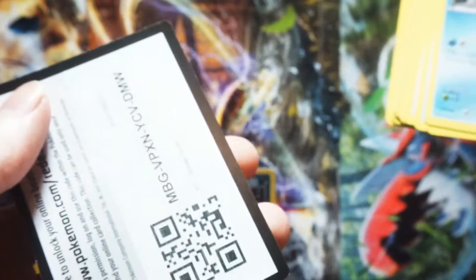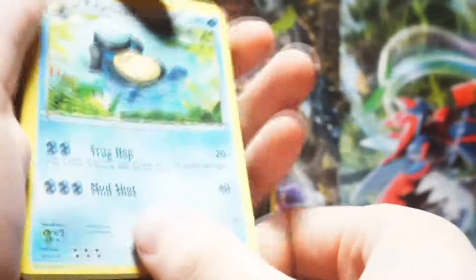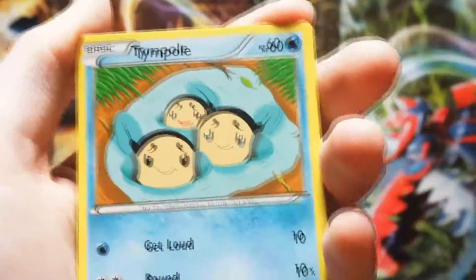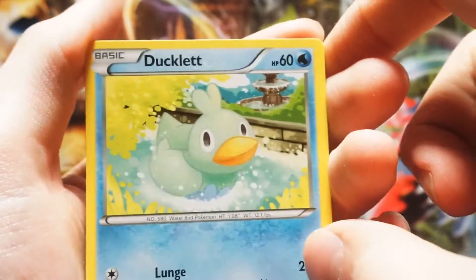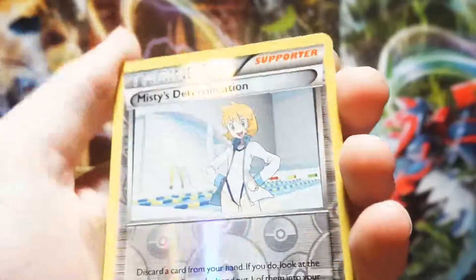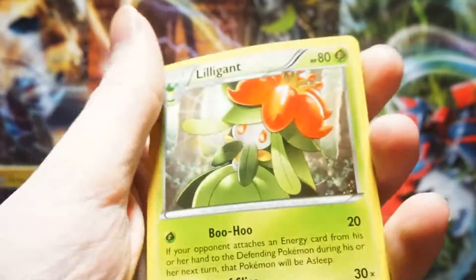Code card. Palpitoad, Croaky Tune, Luxio, Shellder, Tympole, Ducklett, Glameow, Spritzee. Misty's Determination reverse for the rare. Disappointment.